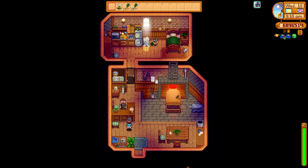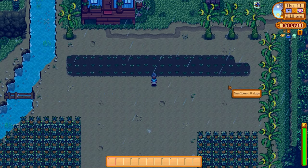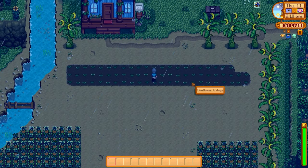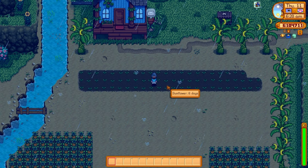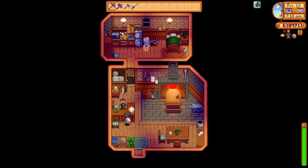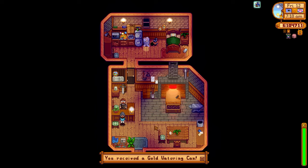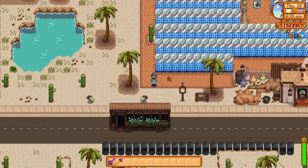I just gave Clint the watering can to upgrade. Skipping to the next day — as we can see it's raining, so we don't have to water crops. There's now only one day left for Clint to upgrade, because the day you give it to him counts as the first day, which is really nice. On the third day we get back our watering can and can easily water the crops again. Also, if you have the key to the town you can enter Clint's store much earlier if you need to get the watering can back as early as possible.